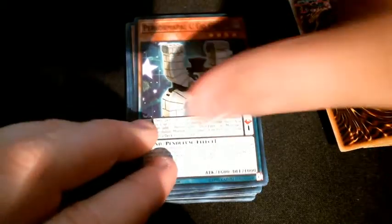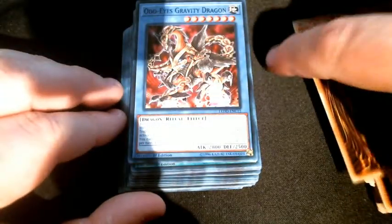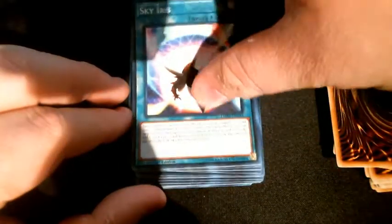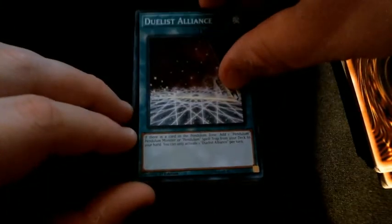Performapal Rain Goat, Performapal Lizardraw, Performapal Uni Golem — a couple of them. Noble Dragon Magician — two of those. Odd Eyes Gravity Dragon, pretty cool looking. Sky Iris — nice reprint there. Odd Eyes Fusion, Odd Eyes Advent, Spiral Flame Strike, and Duelist Alliance, which I know is a really good card to have with pendulum decks.